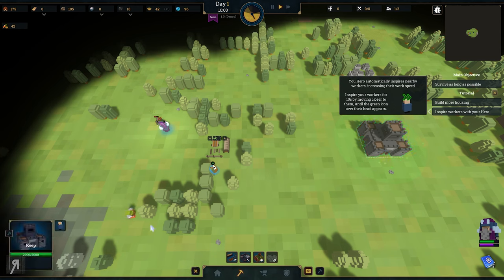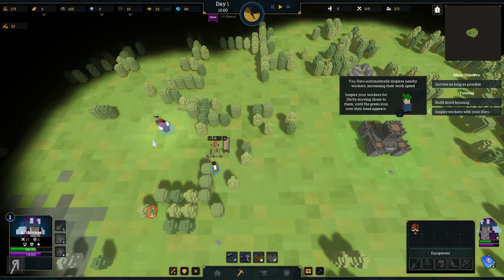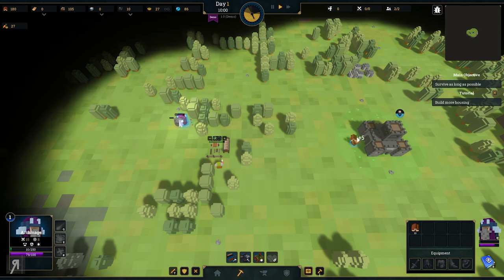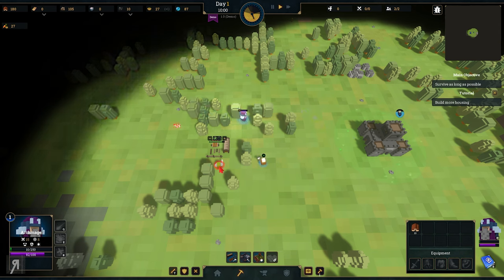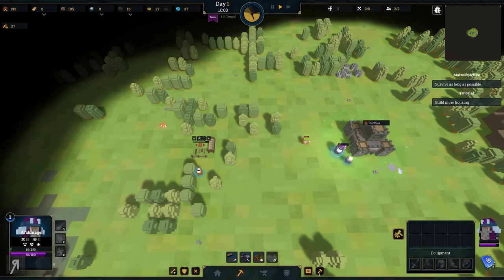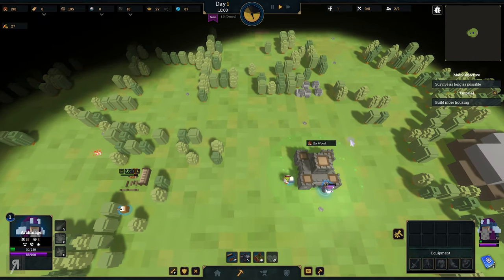Got to be careful about the orc. The orc is actually attacking us - that is really bad. I was actually hoping that he wouldn't. That was really close. My Archmage is almost dead. This is actually super, super bad. Because the orc is not supposed to do this. This is terrible. The only thing I can do is just try to do damage.